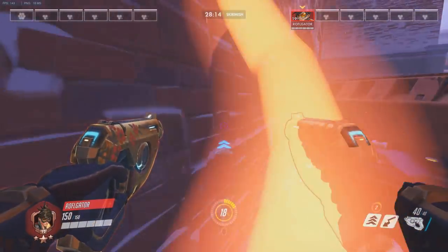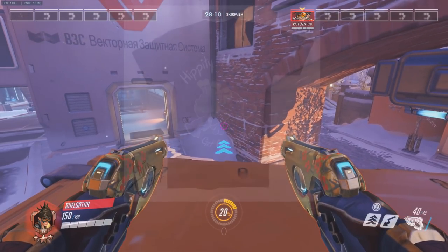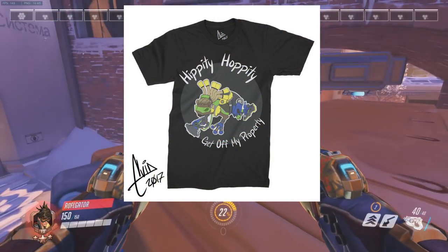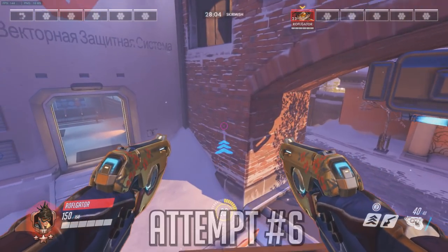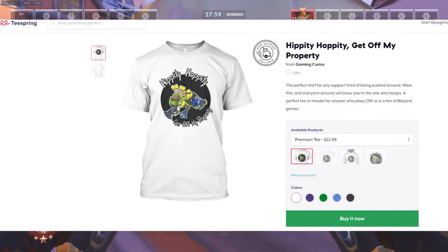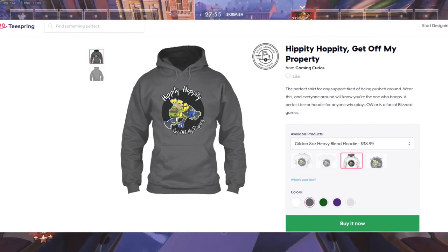Before we get started, I want to share something really cool we came up with alongside an artist named Avid Austin — a shirt design that I wanted myself, and then figured maybe we'll try selling so you guys can represent your favorite game. We're going to come up with a few more designs to share our love for the game. If you guys are interested, go ahead and check that out — it is for sale down below. Anyway, let's get right into it.